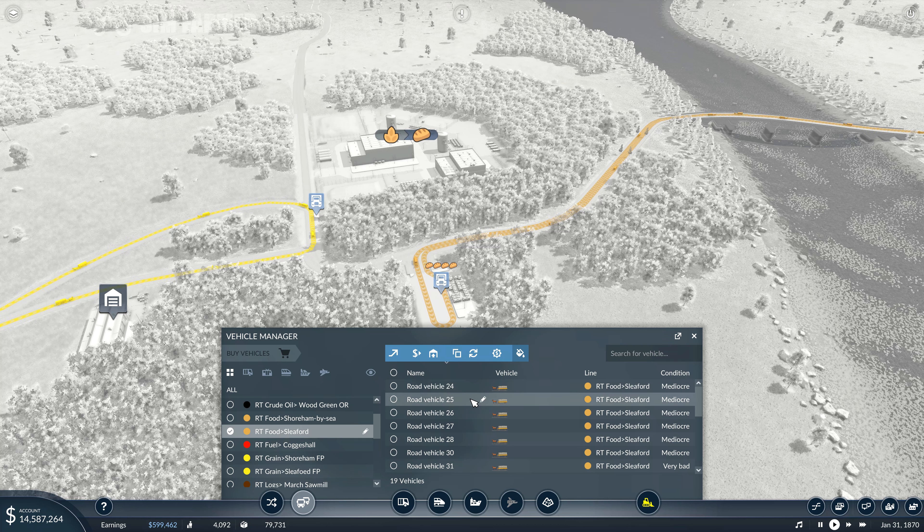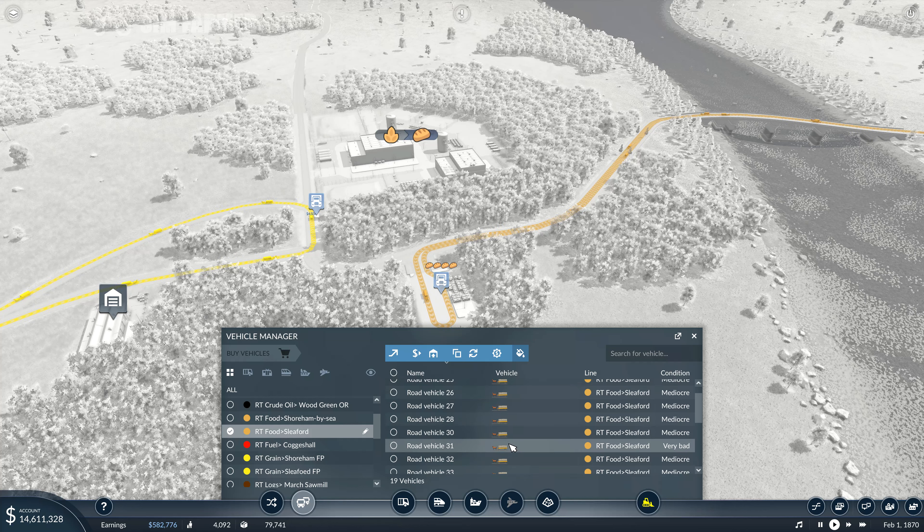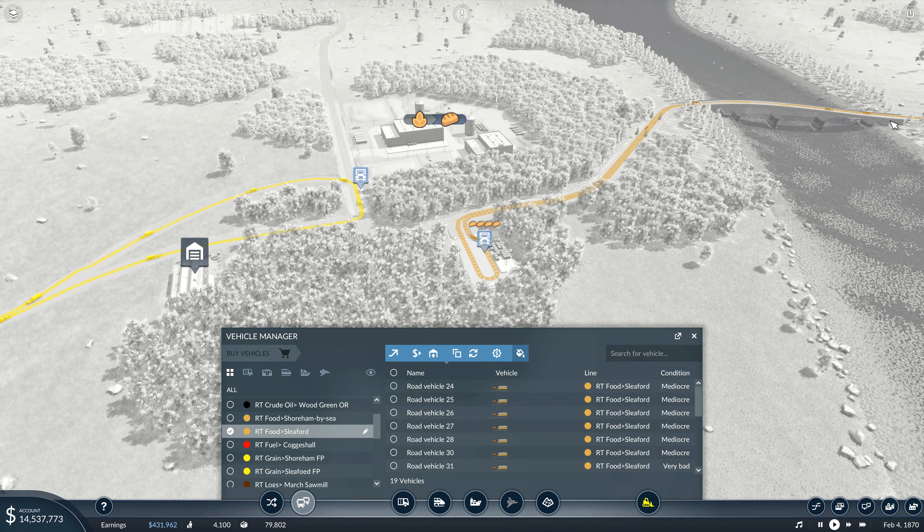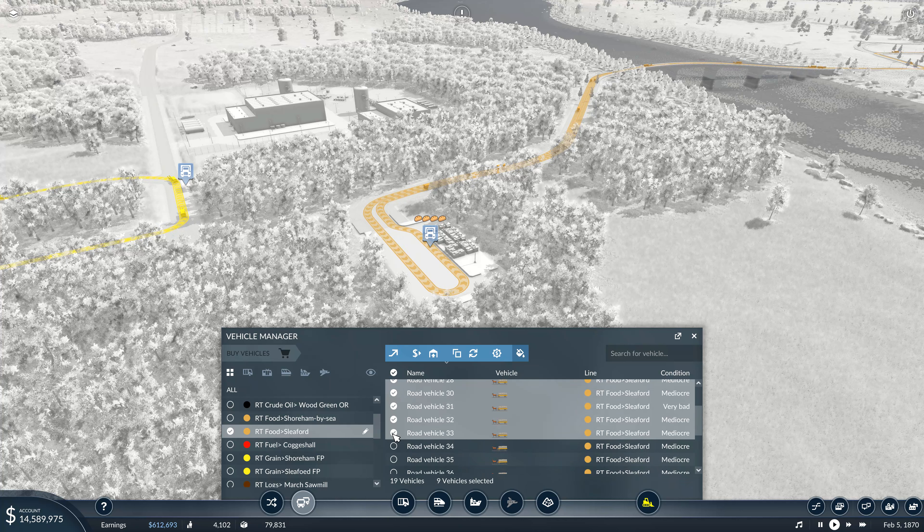So we're not going to start with this line - it's got about 75 vehicles on it, so that's going to be a fairly expensive one to replace. The first one we'll do is the food to Sleaford, which is our least profitable line. We've got quite a bit of food built up there - we're still only eating 80% - but until we get that extra grain line in, we're a little bit maxed out on the food production. We've got 19 vehicles on this line, and with the increased cargo capacity, we don't need as many carts.